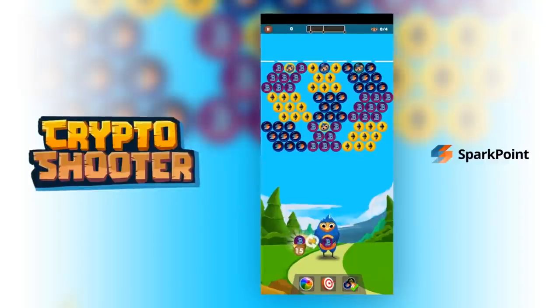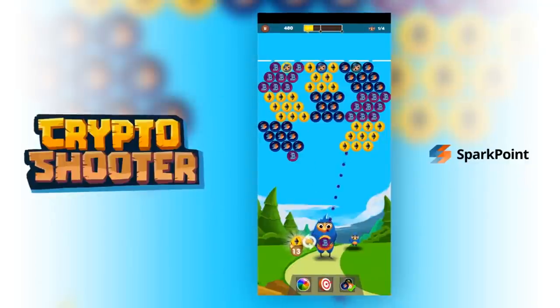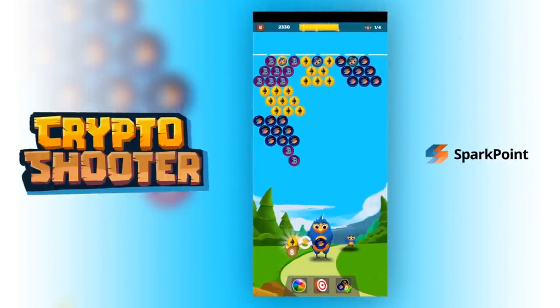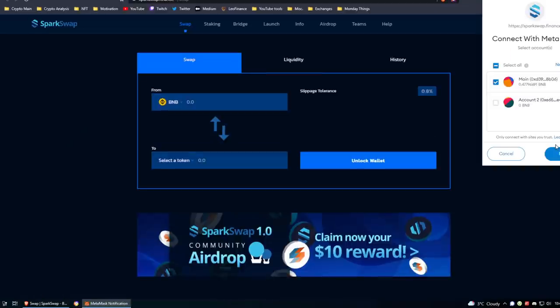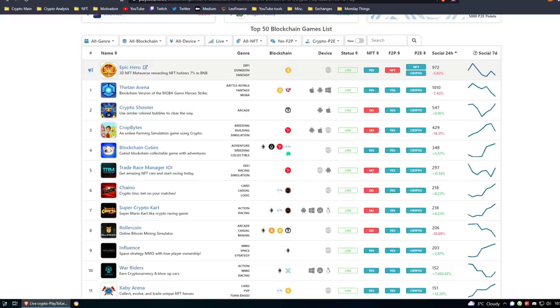Moving on to game number 2: Crypto Shooter — help Sparky save his babies. The baby sparrows are stuck inside bubbles and Sparky needs your shooting skills to help them escape. Zombies may appear any time; use similar-colored bubbles to clear the way, and power balls can appear on any level. It's available on Android and iOS. It doesn't show which blockchain it's on here, but checking the swap reveals it's on Binance Smart Chain — so fees will be low.